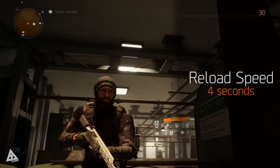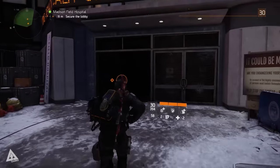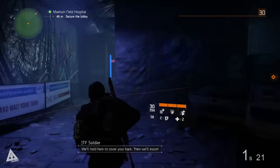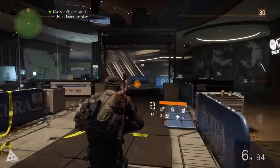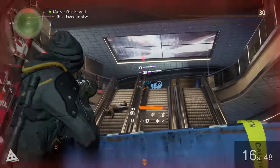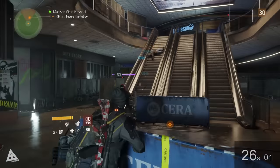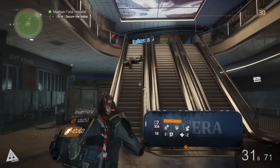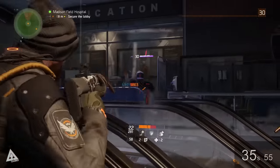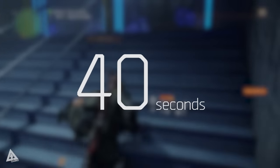Without mods, the reload speed on this weapon comes in at around 4 seconds. For a field test in a controlled environment, the first room of the Madison Field Hospital mission on hard mode is used — it has 5 enemies and the weapon is run with no mods applied. The timer starts from the moment of entry, and after running the same room back-to-back 5 times, the average clear time comes in at around 40 seconds.